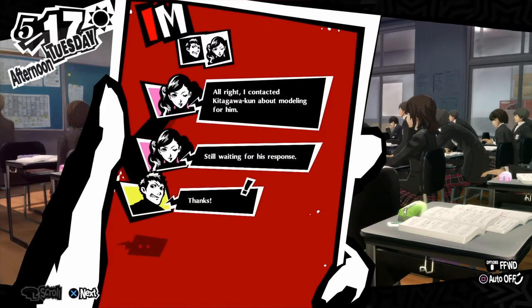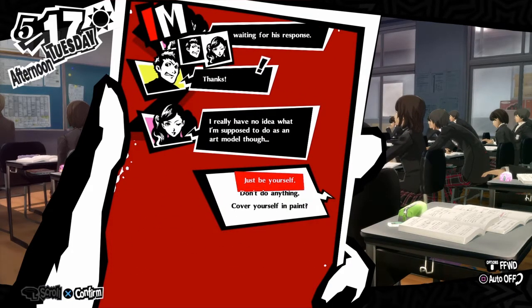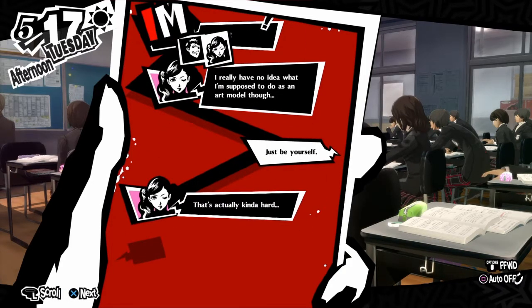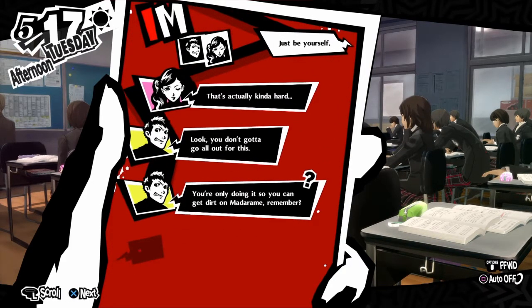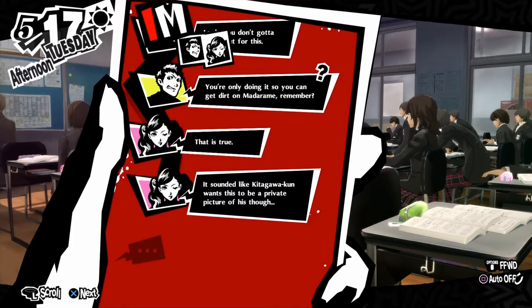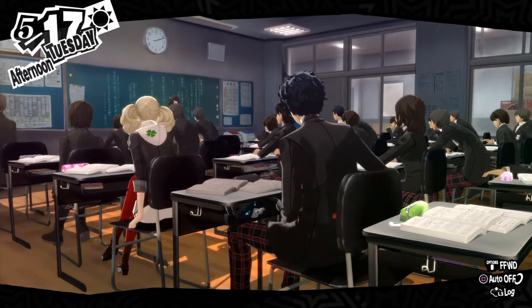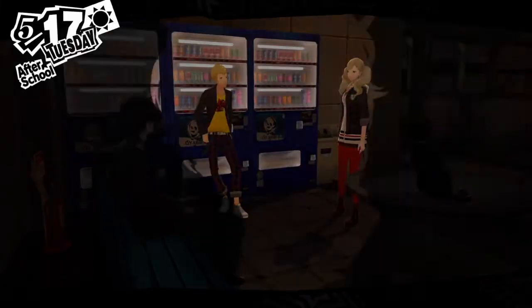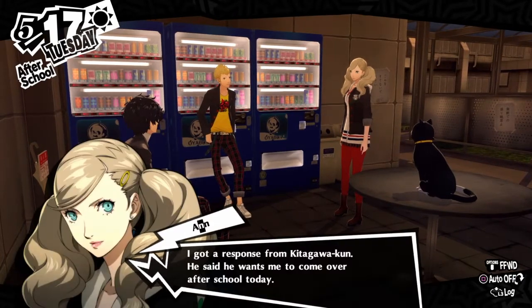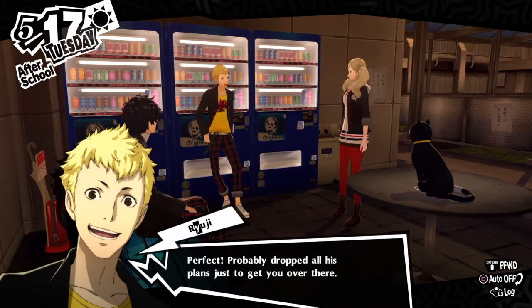I contacted Kitagawa-kun about modeling — still waiting for his response. You have no idea what you're supposed to do as an art model. Just be yourself. It's actually kind of hard. Look, you don't gotta go all out for this — what you're only doing is getting dirt on Madarame. He wants it to be a private picture. That's kind of sus, not gonna lie. Because we already know some things. I got a response from Kitagawa-kun — he said he wants me to come over after school today. Perfect. Probably dropped all his plans just to get you over there. We need to find out from Kitagawa-kun if what we saw in the palace was true.